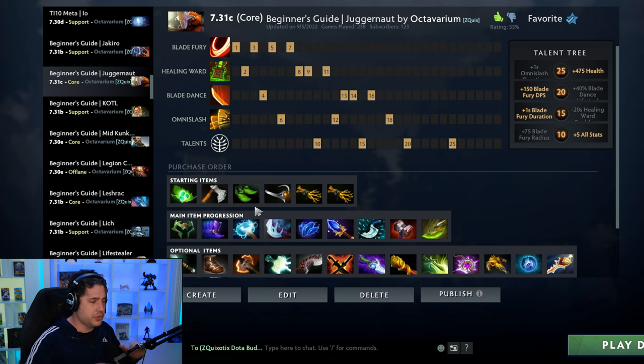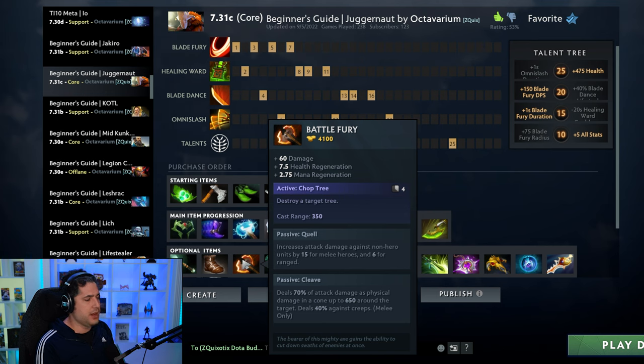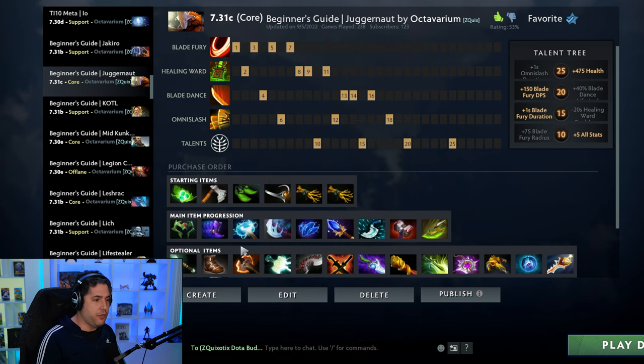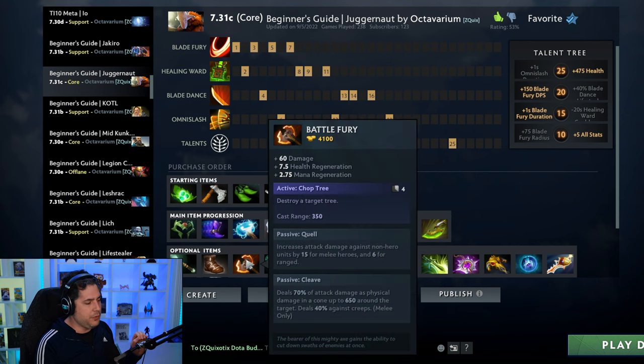The major decision you have to make as Juggernaut — and this is kind of tricky — is whether you build Maelstrom or Battle Fury as your first major item. They're both farming items that allow you to farm effectively on the map, and that's what Juggernaut wants to do. However, the type of game you build Maelstrom is different from Battle Fury. If you have a farming mid — a greedy mid like an Alchemist, a Medusa, a Drow, or a QoP — you want to go Maelstrom so you're active online and more of a tempo core.